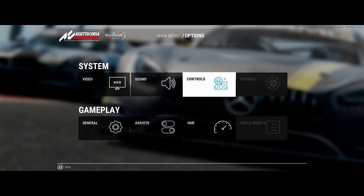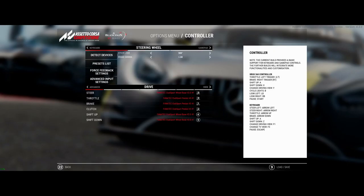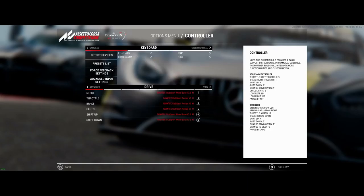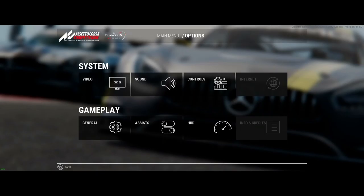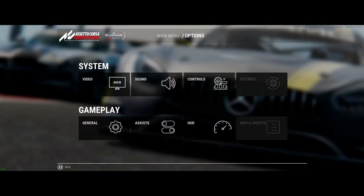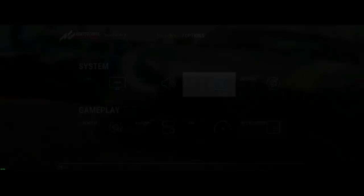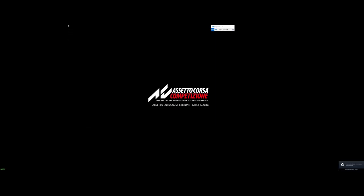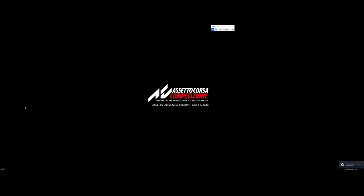Those are the settings. Other things to notice in Controls — it's freaking out a little. Let me see if I can navigate back. It's a little buggy. I'm trying to get to force feedback and the mouse is not letting me. There it goes — Force Feedback.